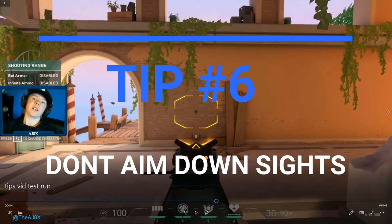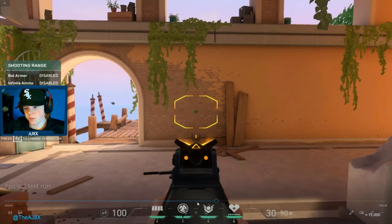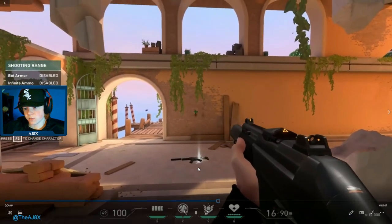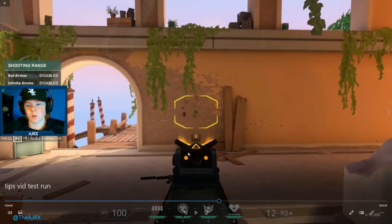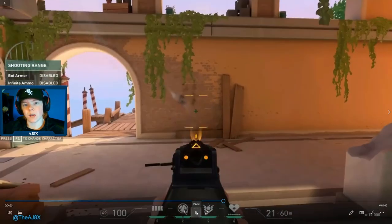Tip number six: don't aim down sights when you're shooting. Sometimes if you're watching a long area it feels better to aim down sights, but if you can learn not to, you're going to be a better player — because when you aim down sights you actually shoot slower. Here's an example from the practice range. As you can see, when I'm not aimed down sights I do in fact shoot faster. So you're just gonna want to always practice and try not to aim down sights.